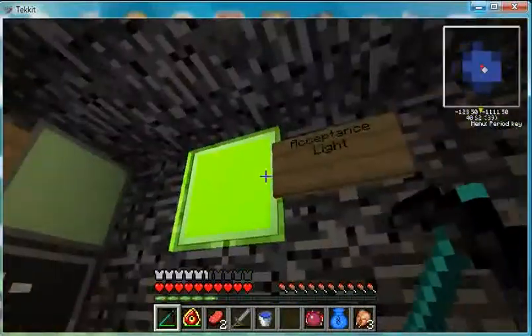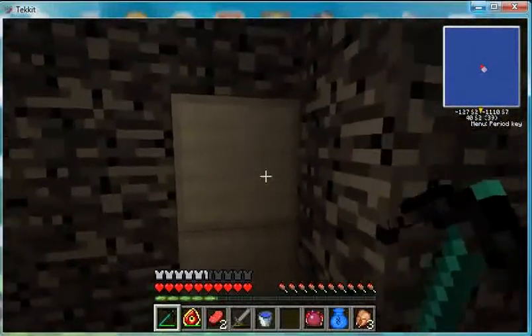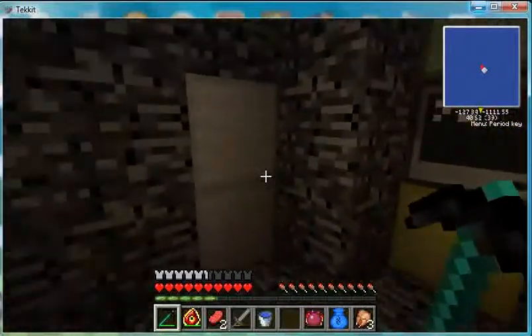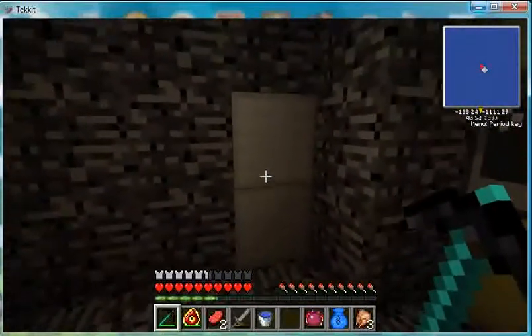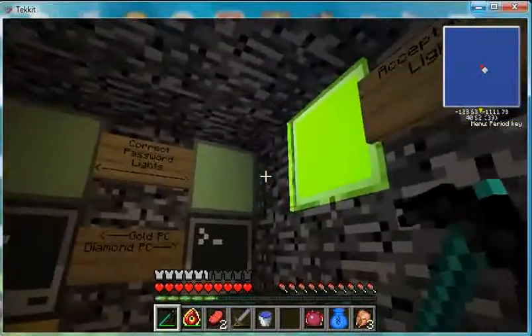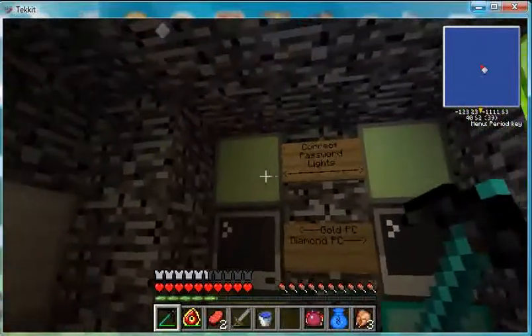Now you see that we're in a room full of bedrock, and there's a door. This will all be filled in with more stuff — probably — or this will stay like this. But anyways, this is the room. You cannot get out unless all three lights are on.